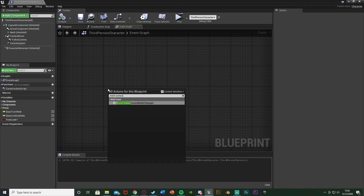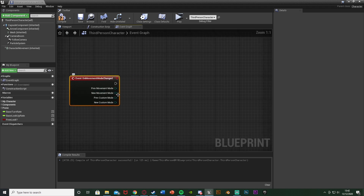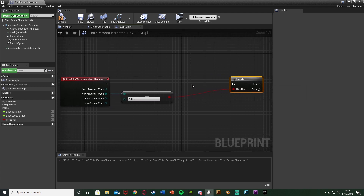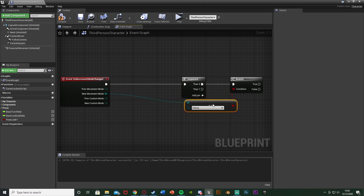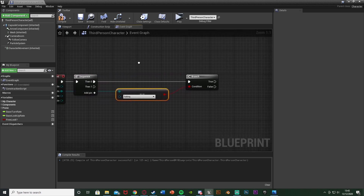Get the Event On Movement Mode Changed node. So when our movement mode changes we're going to call this function. Out of New Movement Mode, I'm going to come out of this and get an Equal Enum — and this is going to be Falling. So if we are falling, we obviously want to play the animation when we land. Just before this branch, hold down S and left-click to get a Sequence node, and connect those up. The Sequence is something we're going to be using later.